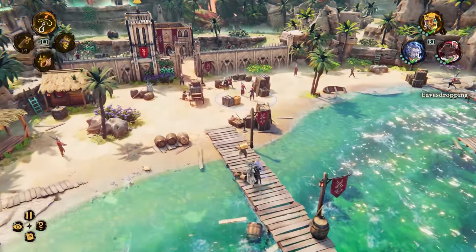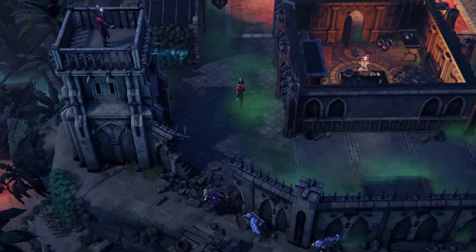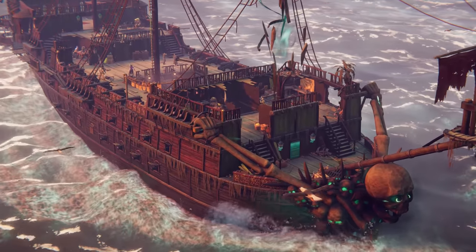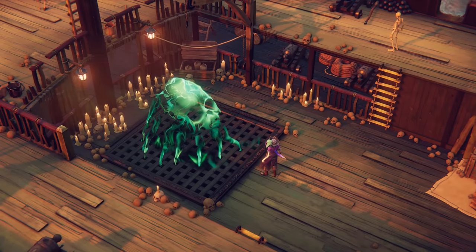Ahoy, Cursed Pirate! Welcome to a stealth strategy game, where you'll assemble a pirate crew with unique magical powers, sailing aboard a living ghost ship, the Red Marley.